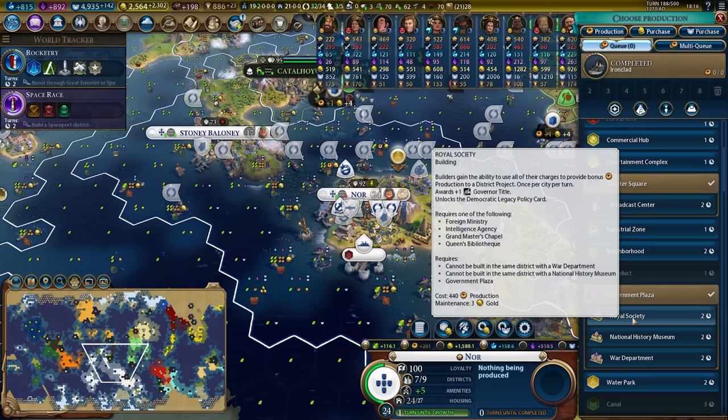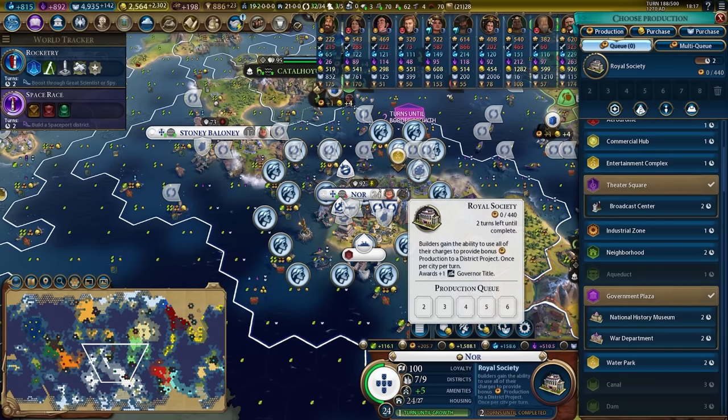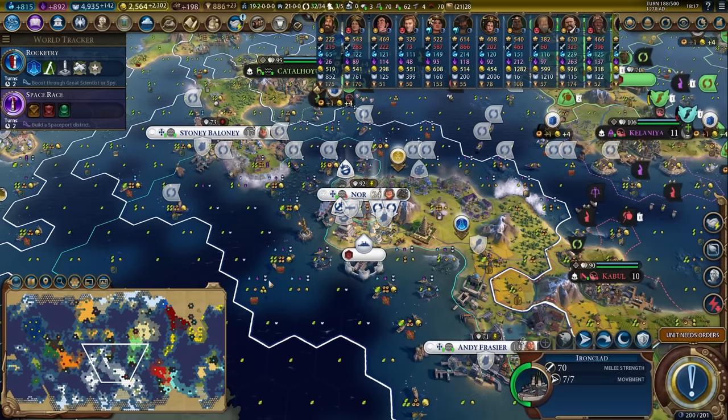You can only do it once per turn per spaceport, but it is super powerful. So we are going to go ahead and grab ourselves the Royal Society.